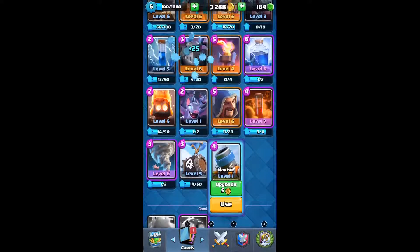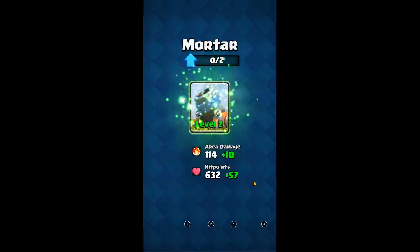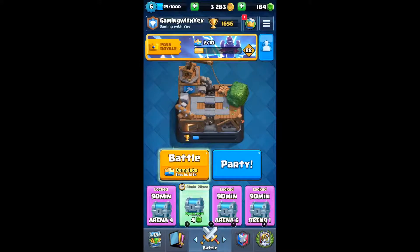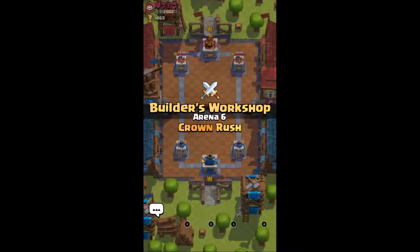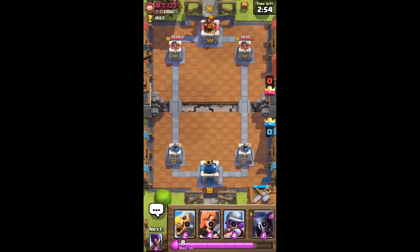Let's also jump over to the mortar — it's a pretty good card. Wait, can it not attack towers now? I thought it could. Apparently it can't. Well, let's just go over to our battle. I may have to check that out — I thought it could hit towers.